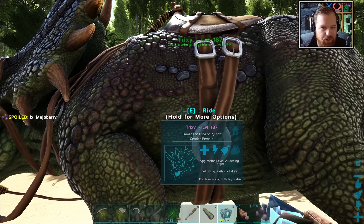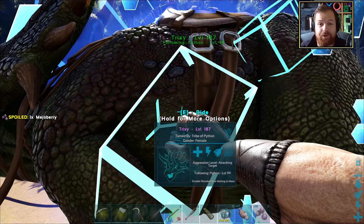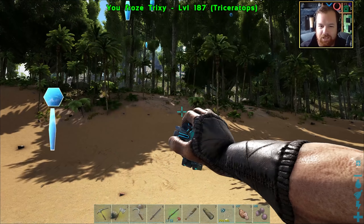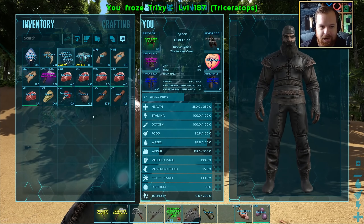I think what we'll do for now is put her inside a cryopod, and then we will un-cryopod her back at base after we've gone ahead and tamed ourselves a Beelzee Buffo. Get yourself in the Pokeball — there we have it.